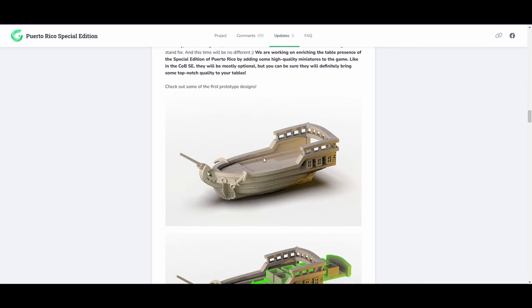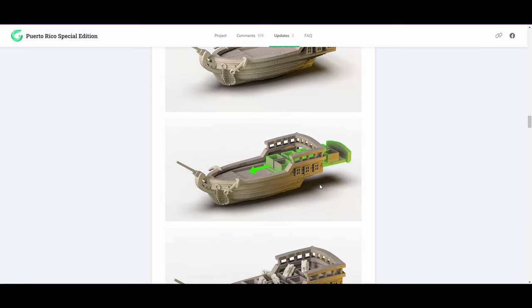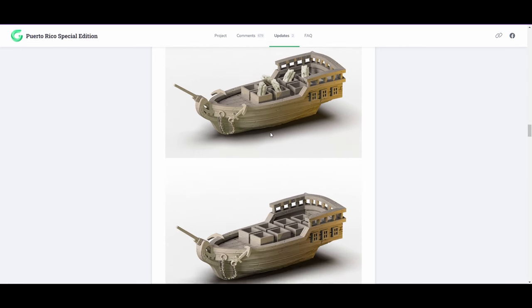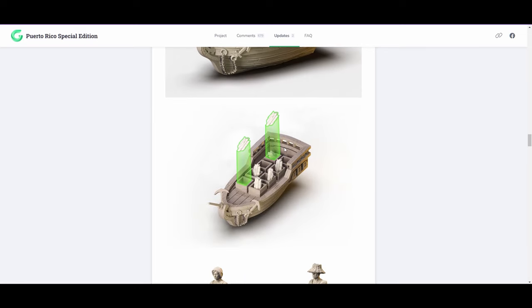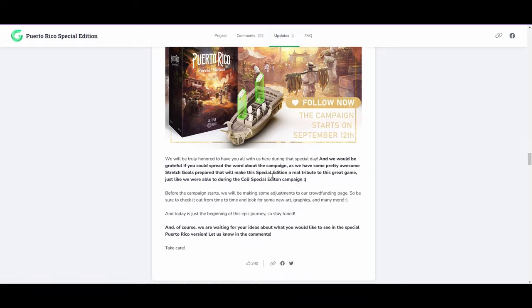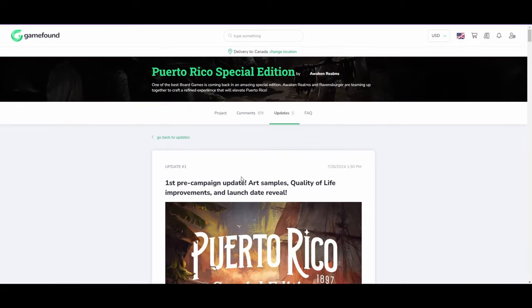This is the boat miniature, and what's really cool about it is that it can actually slide in these different types of decks for different player counts, determining how many resources are going to show up on the board. Each of these resources is shown here — that's from the first update, and the next update has more detail.